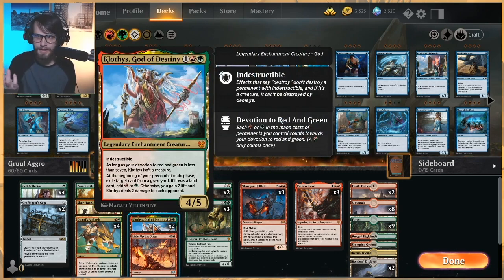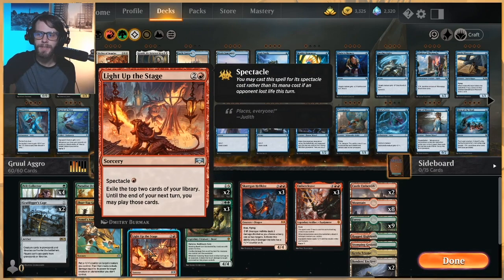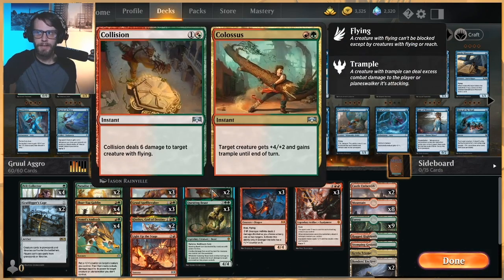We have two of Klothys — this is a card I haven't actually played with much. At the beginning of pre-combat main phase, exile target card from a graveyard: if it was a land, add either red or green; otherwise you gain two life and it deals two damage to each opponent, so you can figure out what you need that turn. Light Up the Stage is just a one-of to help us draw a few cards. Collision//Colossus — most often I believe we're going to be doing the Colossus side to give something Trample and get a lot of damage in.